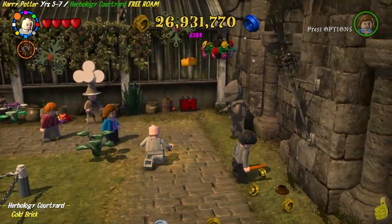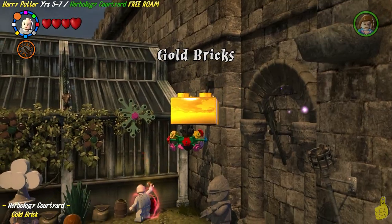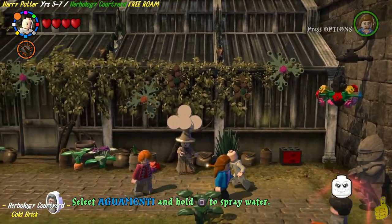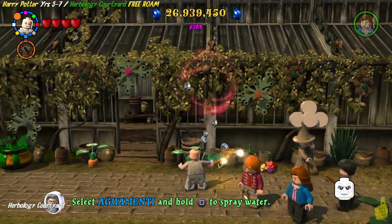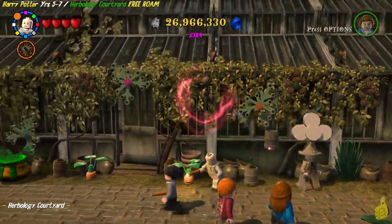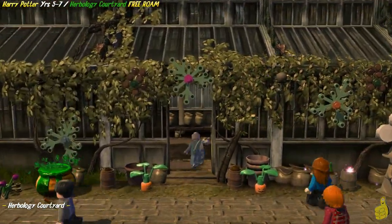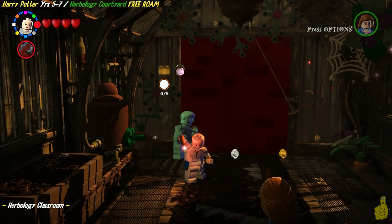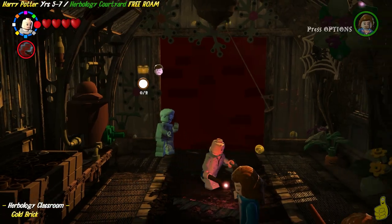Gold brick! We'll go ahead and grab that gold brick and add it to our big pile. Look at that, we only have 59 gold bricks left. We've officially got all three of the items out in the courtyard area, so let's go ahead and take a sneak peek inside the classroom. You can see here we got two character tokens, a student in peril, as well as a gold brick.